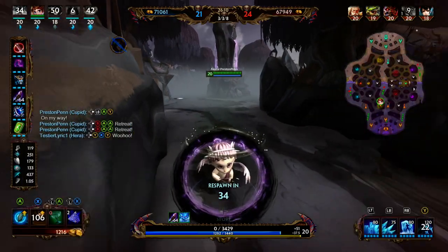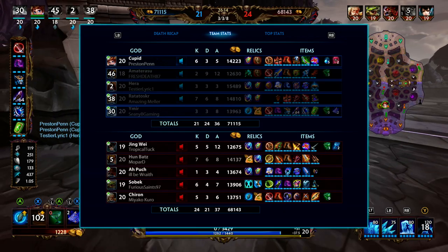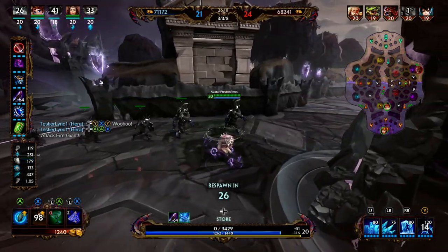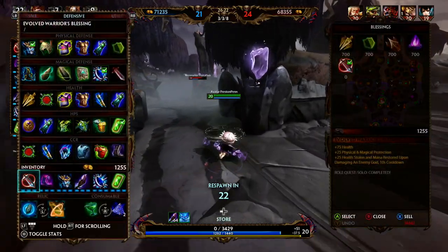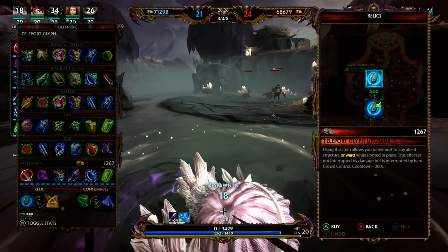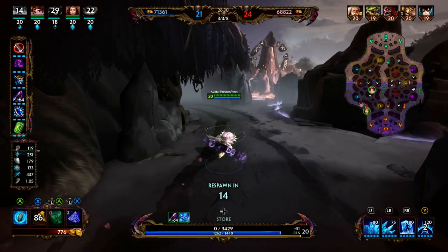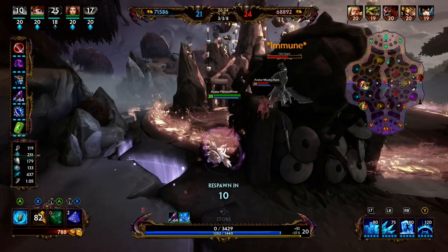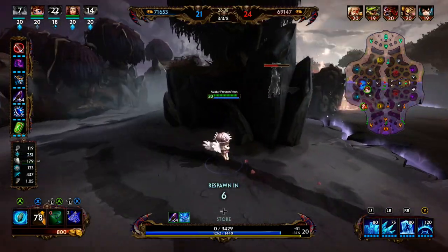Amaterasu gets picked, Cupid just falls back. They are probably going for Fire Giant — Al Puash is in there, Jingwei was pretty far pushed up. They are going to Fire Giant. Cupid makes a smart play — he just throws his ultimate on Fire Giant and kind of gets them to back up.